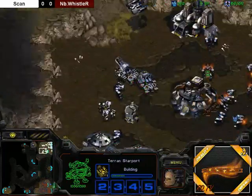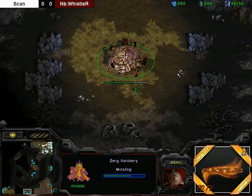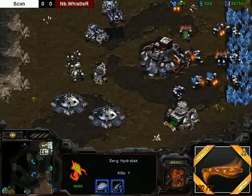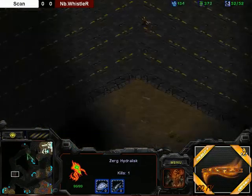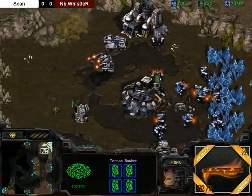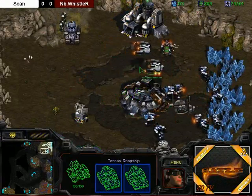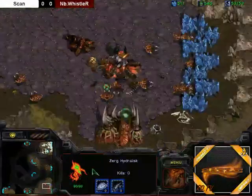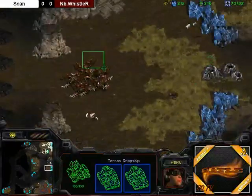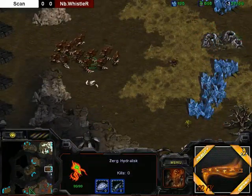Looks like a second dropship is being made for Scan. Is Scan just going to do some huge drop onto this natural? That would be extremely annoying. Looks like Whistler is taking the six o'clock base. Scan is chilling with that dropship. We have random Lings running around checking all the possible third bases — I like that. Looks like he is loading up six marines, two medics, and two siege tanks. But there are a lot of hydras here. Does he have burrow? Oh man, if he has burrow that would be so sick. He just needs to move the hydras over a little bit. Whistler, move the hydras. I'm disappointed.